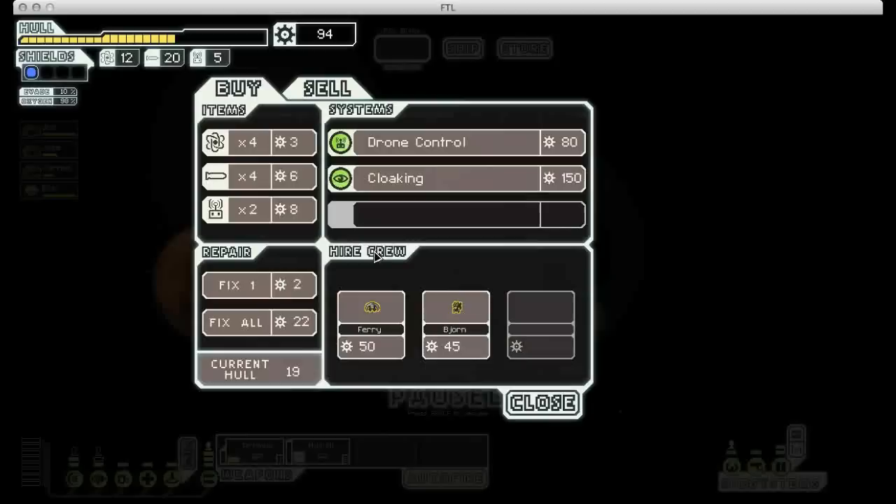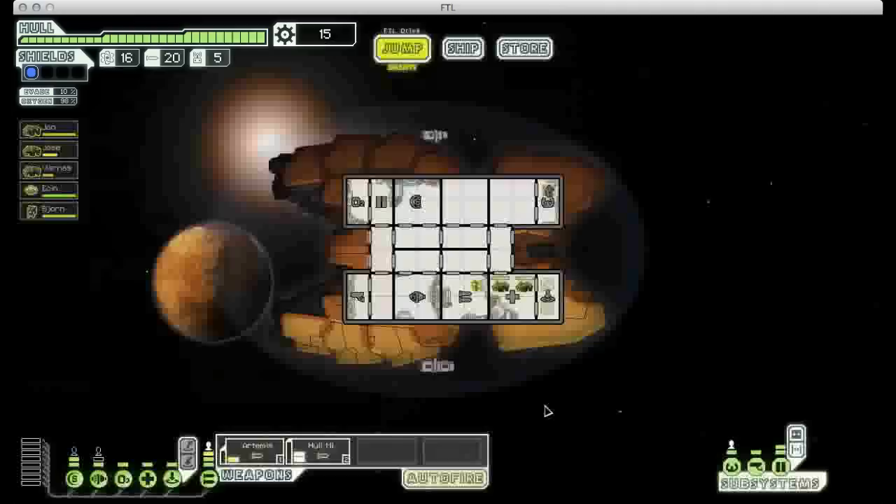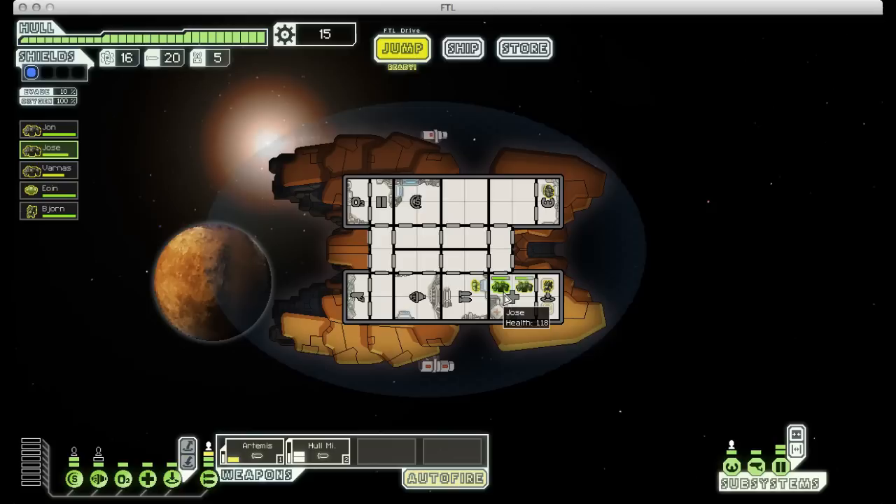Now it is time to visit that store. This is not ideal, but it's certainly doable. We get a free Mantis crewman. We can fix up my ship, buy some fuel. The nice part is now I have a slightly more capable boarding party and I can repurpose one of my rockmen to run some other system on the ship.